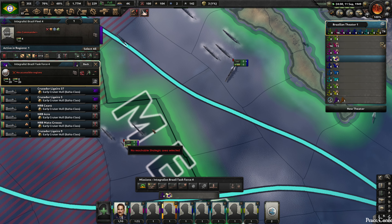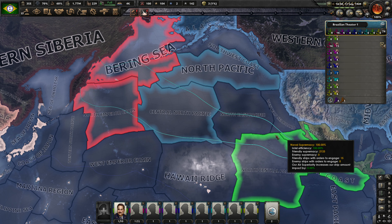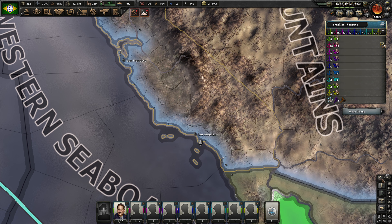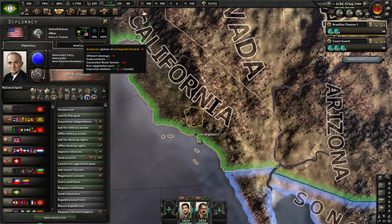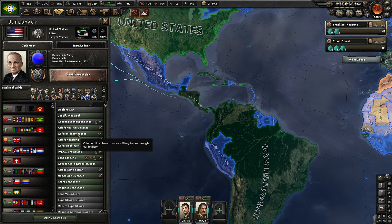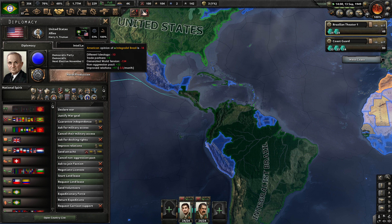No reachable strategic area selected. Iran has capitulated, so we really need to get this solved. How can we get more opinion with the US? Well, that generated world tension malice is not going to go away. It's acceptable for us to offer them military access at this time. But that didn't generate any opinion. I'm wondering why that didn't generate opinion with them — it feels like it should have, but I guess Hearts of Iron just does not work that way.